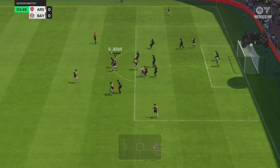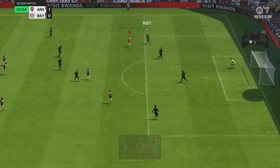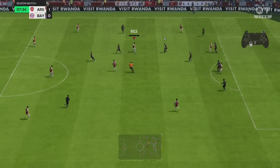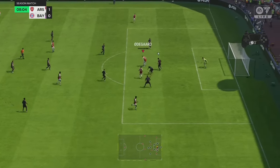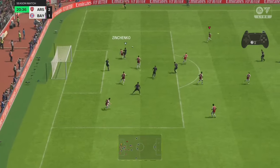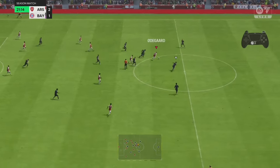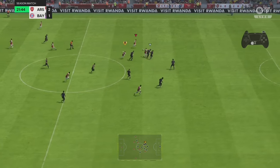Once you win the ball back, just try to find the open man and get your goals. Like I said, if you build your team right, get good wingers and attackers that can also defend, it's going to make it easier for you. Right here we got the ball back — this is how the formation is going to transition.